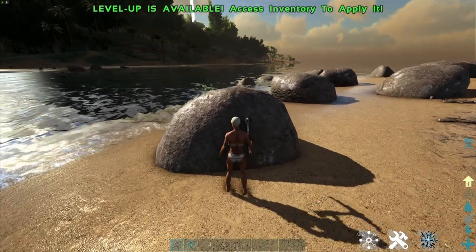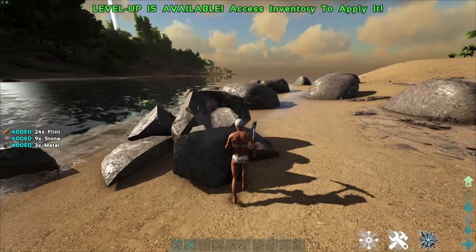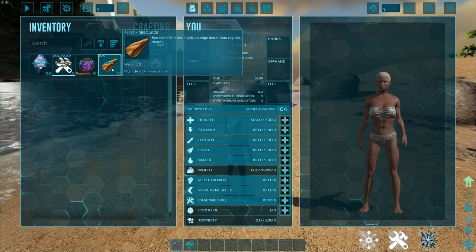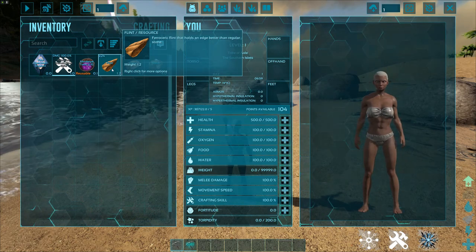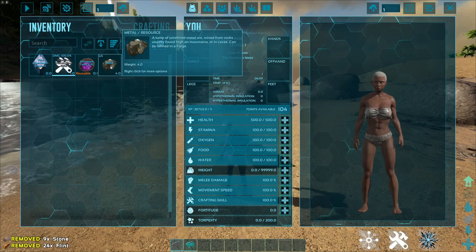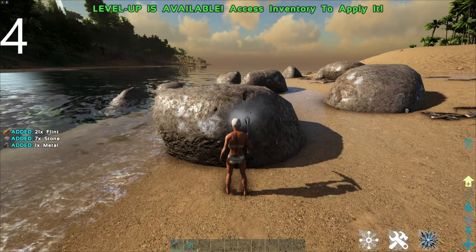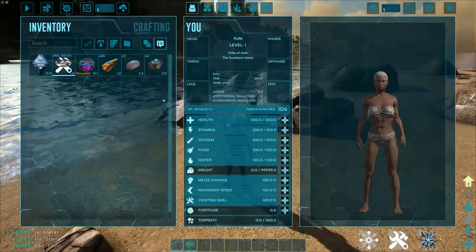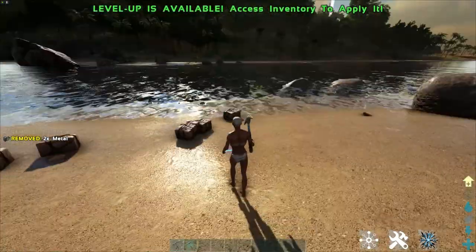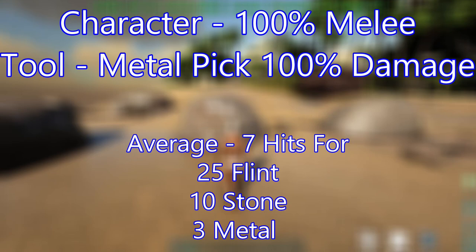Using the primitive pick: one, two, three, four, five, six, seven hits — 24 flint, 9 stone, 4 metal. Second rock: one, two, three, four, five, six, seven hits — 26 flint, 11 stone, and 2 metal. So averaging out: with 100% character melee damage and 100% primitive metal pick, the average hits needed is seven, for approximately 25 flint, 10 stone, and 3 metal.